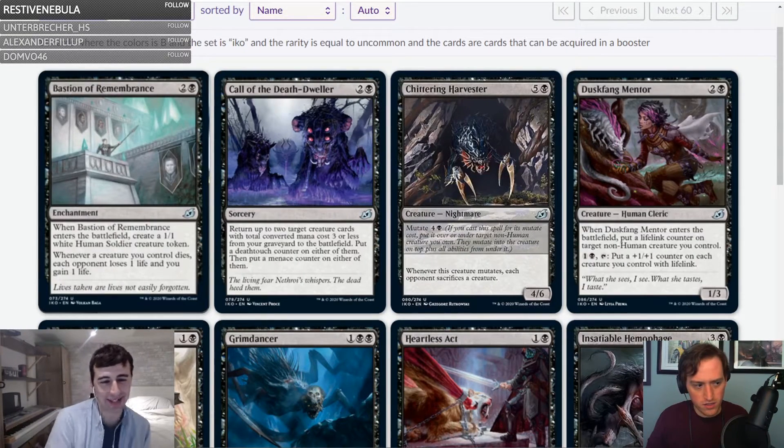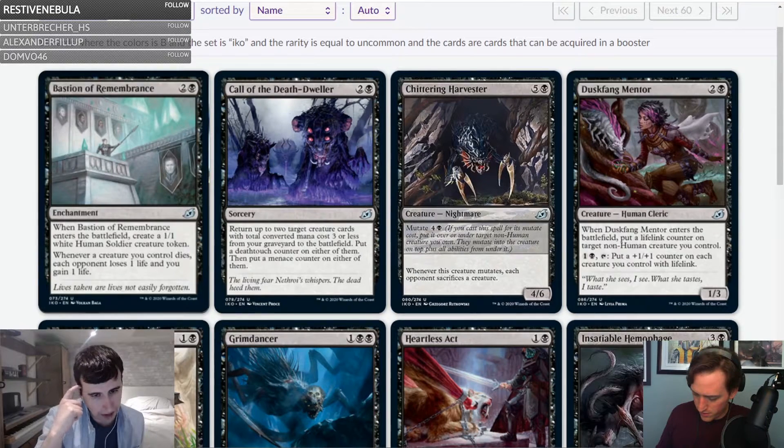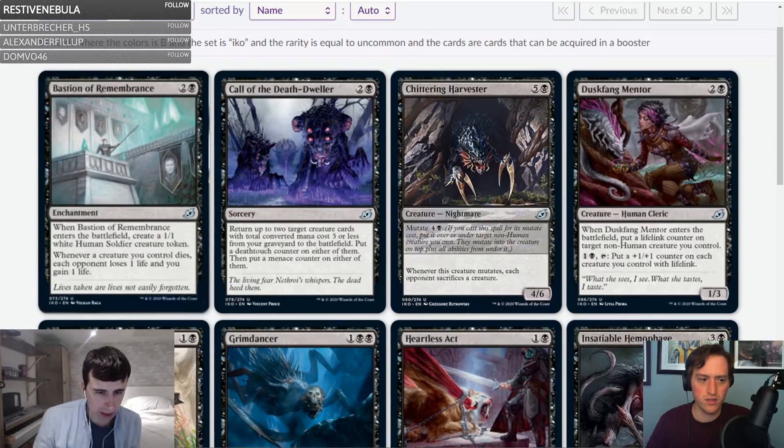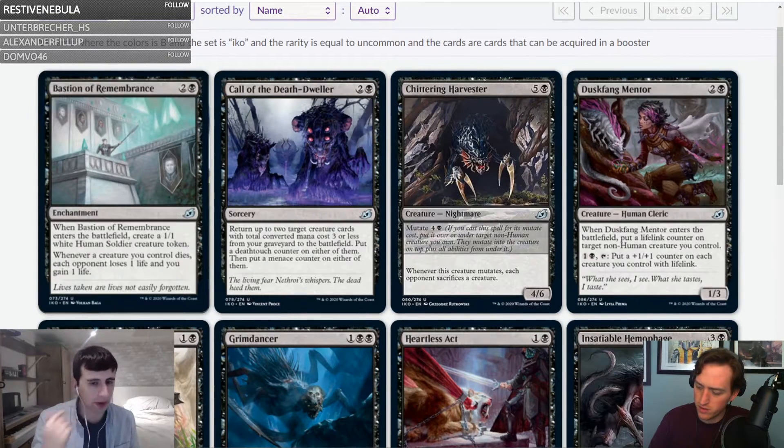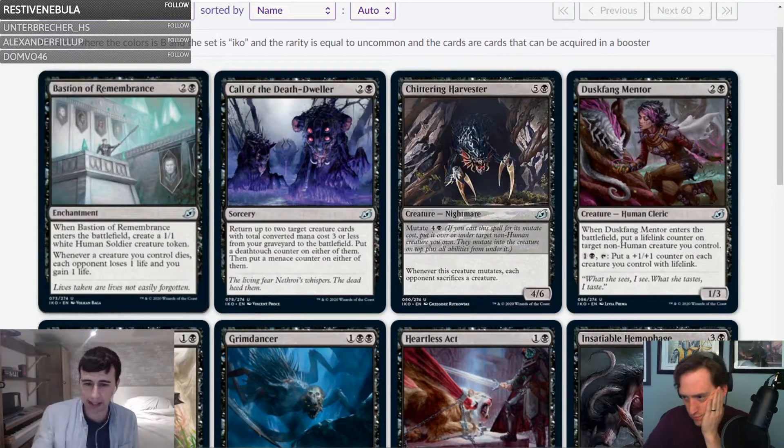Have we forgotten Revenge of Ravens? This is not close to Revenge of Ravens. Call of the Death-Dweller — two and a black sorcery: return up to two target creature cards with total converted mana cost three or less from your graveyard to the battlefield. Put a deathtouch counter on either of them and then a menace counter on either of them. It's cool — I don't think it's too situational. We've seen cheap creatures. This is not so much a build-around but more 'my deck kind of wants this.' Synergy C.